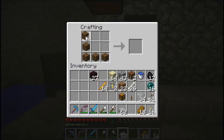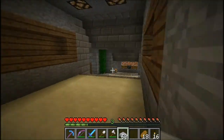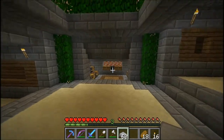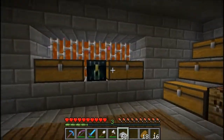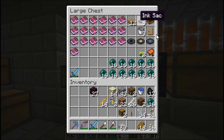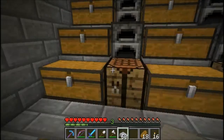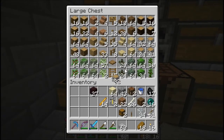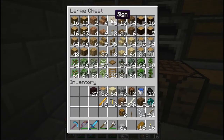I wanted to do something like this. Do I have signs? I don't know, let's go look. I'm just going to use this wood to make chests. Yeah, here's some signs.